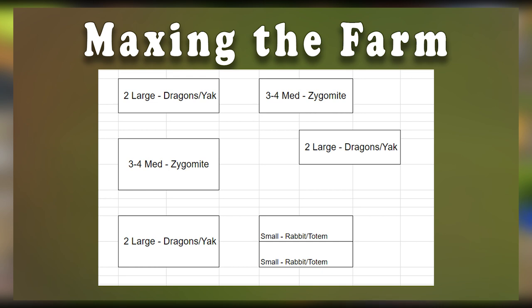Both of your medium pens will have three to four zygomites depending on how you are going about turning your profit. If you're going for profit from breeding, have no more than three zygomites inside your pens at any time, so there's an empty slot for a child to be born. If you're going for profit through child rearing, have four zygomites in each pen and sell those on World 2 when they reach adolescent age. For large pens, have two yaks or dragons in each and sell the children on World 2 for profit.